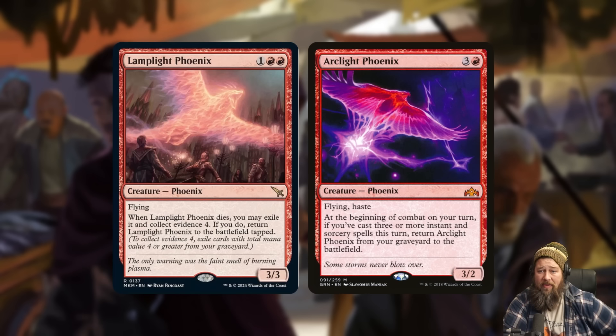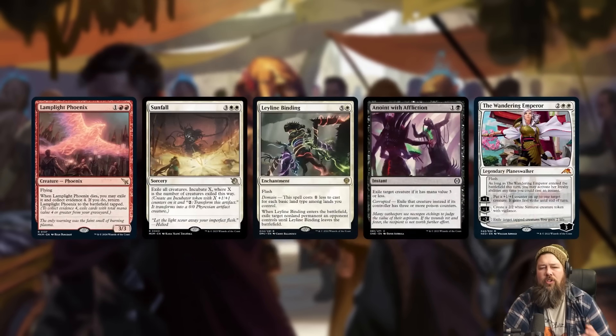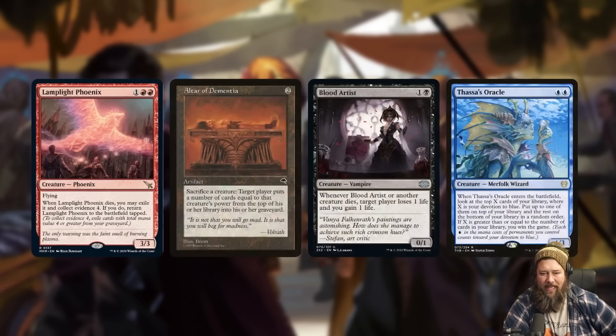What you really want with a phoenix: first, you want it to come back from your graveyard for free. The power of Arclight Phoenix is you never have to cast it — you Faithless Looting it into the graveyard and it comes back for free. Lamplight Phoenix has to die first, and you still have to collect evidence, so you're always going to have to spend that first three mana to get it on the battlefield. The other thing it's really missing is haste — Arclight Phoenix comes back with haste, Lamplight Phoenix comes back tapped. It's like the opposite of haste, super slow.